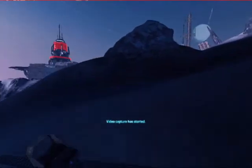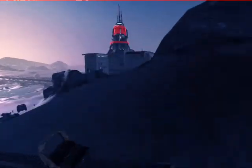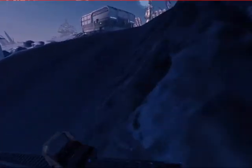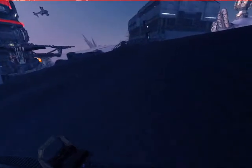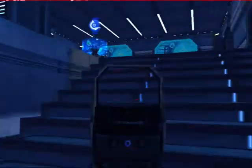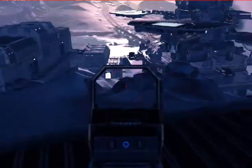Hey guys, what's going on, it's the Dirty Governor here. This is my video where I said I would show you me playing with no HUD. HUD stands for heads-up display, so when you turn your HUD off you're basically playing hardcore — there's no map, no hit marker, and no telling who's friendly and who's a foe, except if you can see their colors.